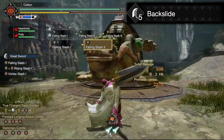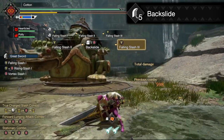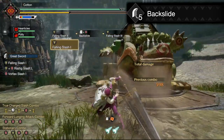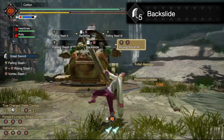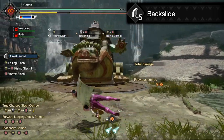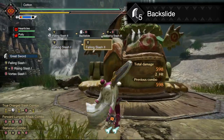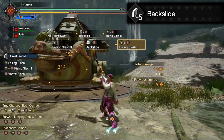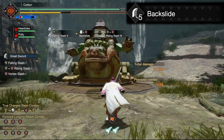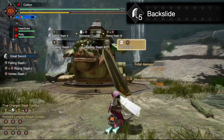Backslide — this one replaces power sheaths for Greatsword and is another evasive option. Losing the power-up is hard to justify, and all Backslide does is reposition you without losing your charge level or position within the combo. It isn't necessarily bad, but more often than not, if you have to reposition with Greatsword it tends to be better to start fresh — especially when you would use this in the same situations that you would use Strongarm Stance, in a moment when you are attacking and about to be hit.